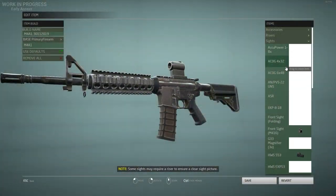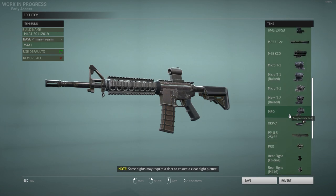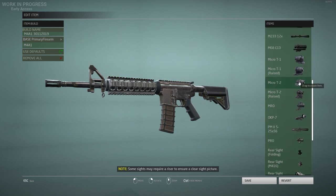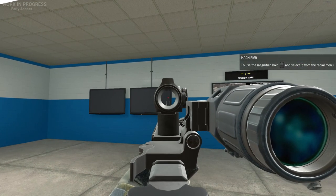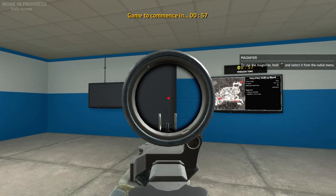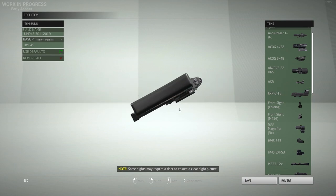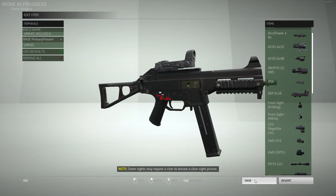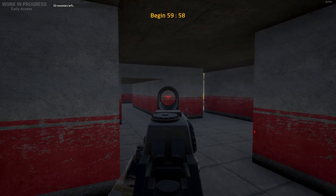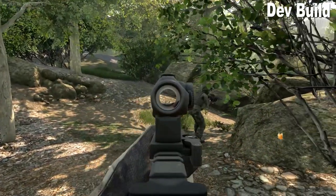Before we get into what's new about the maps, they also added some new sights. I'm not entirely sure if this is all they added, but here's the ones I was able to get my hands on. First, we got the Micro T2 — in the current version the only ones they have is the Micro T1 and the short one, but now the T2 and tall T2 are going to be added, which is pretty neat. There was also another one I was able to get my hands on, which is the EKP-8-18. I think it's really good on SMGs. I'm sure there's more to come when it comes to optics and guns.